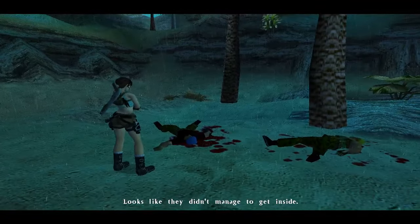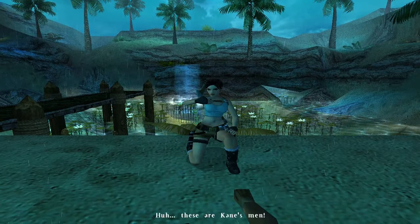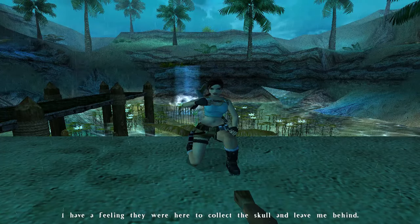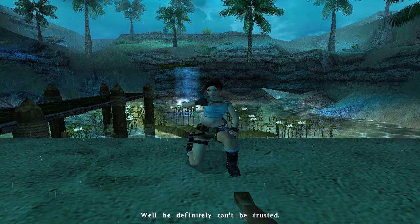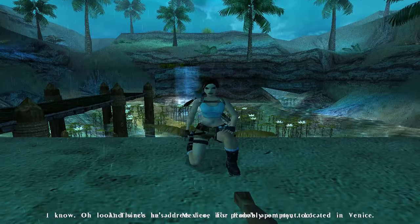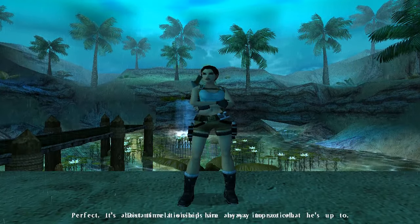Looks like they didn't manage to get anything. What do you think killed him? Must have been the natives protecting the catacombs. These are King's men. That guy has to learn that you don't need any support. I don't think they were here for support — I have a feeling they were here to collect the skull and leave me behind, if you know what I mean. Well he definitely can't be trusted. Oh look, there's an address here for King's apartment, located in Venice. And since he's in Mexico it's probably empty too. Perfect, it's about time I visited him anyway — see what he's up to. Distant relationships are always impractical.